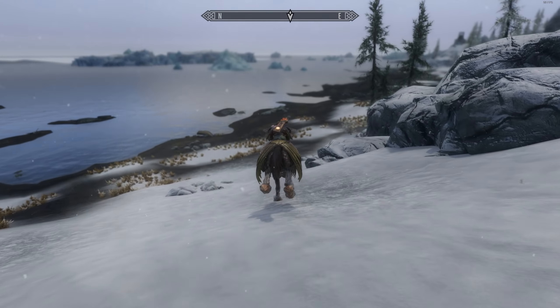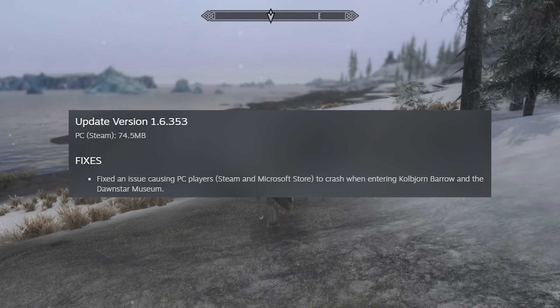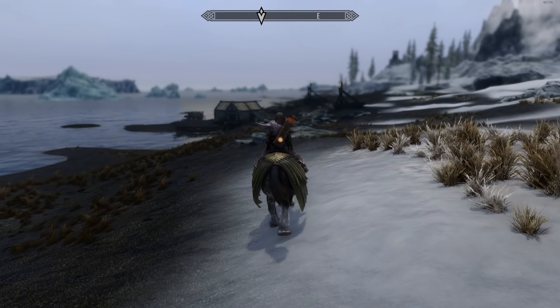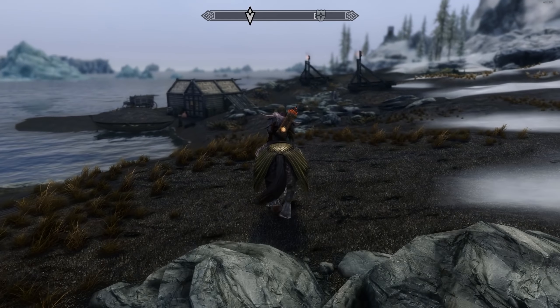Skyrim just got a new update, and this is going to be a big one — what it does is fix an issue causing PC players to crash when entering the Coalborne Barrow and the Dawnstar Museum. I know, it's absolutely massive, game-changing. And no, I'm not joking — that is actually the entirety of this update.